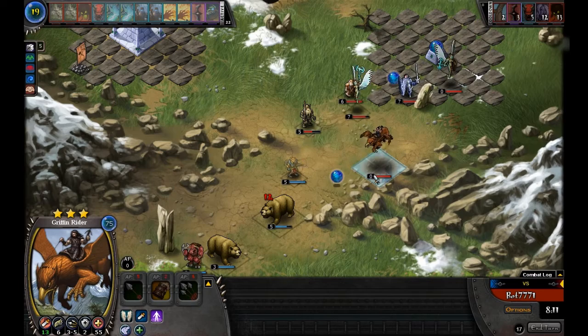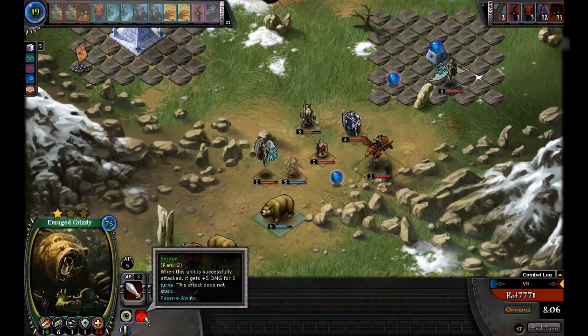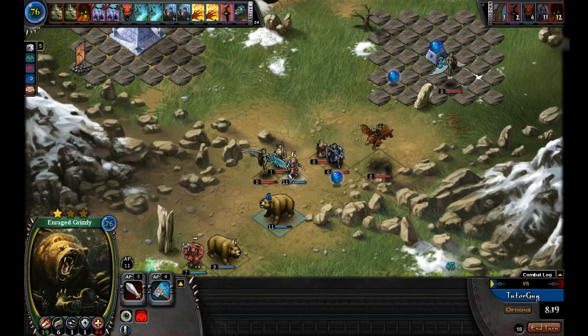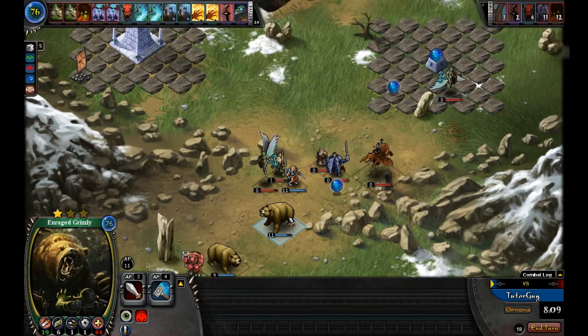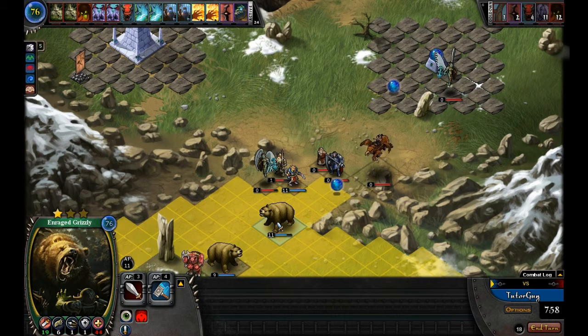The computer moves to attack range — it attacks the bear, who becomes really mad. The rage ability gives him an extra plus 5 damage every time he's attacked. The computer did end up running into my champ but it was too late. This is why we store AP — because all our champs besides the ones just deployed have maximum AP. It takes 8 AP to attack twice in a round, so our Wild Elf will be able to attack twice, and our bear will as well if he can get within combat.